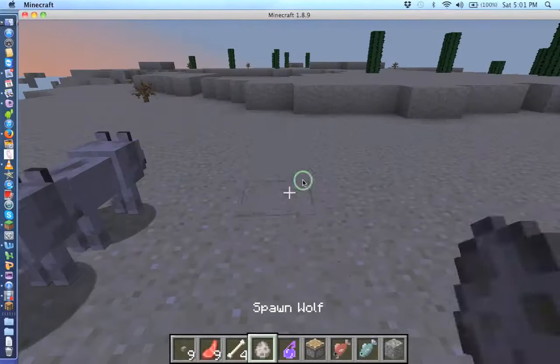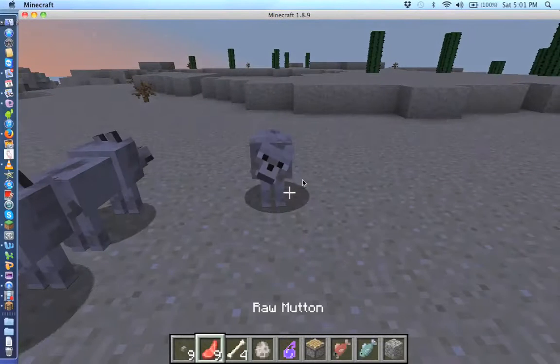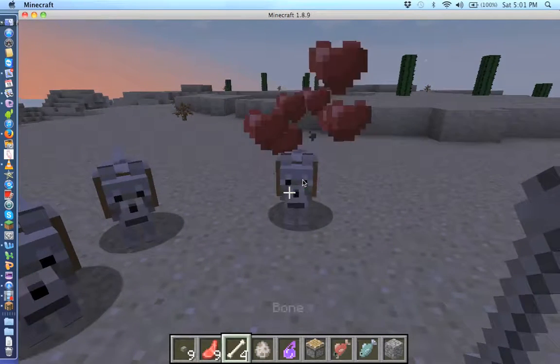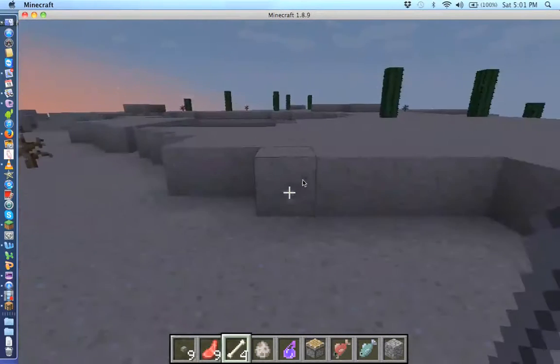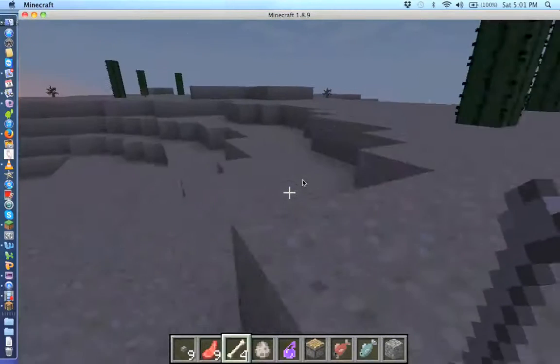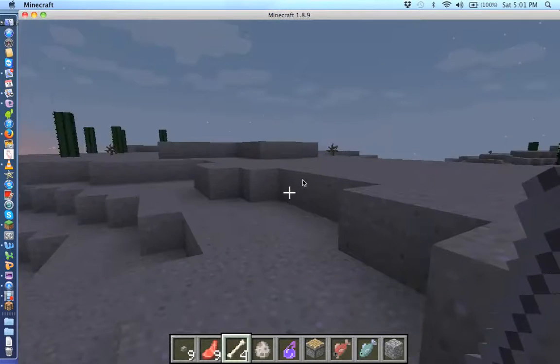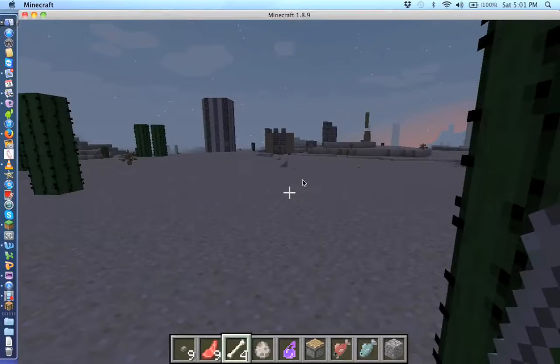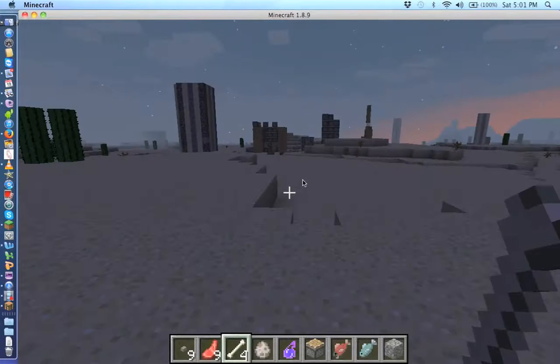If you do spawn a baby one, you just give them raw meat until it goes to heart. It will normally just go to green crosses until it goes to heart.